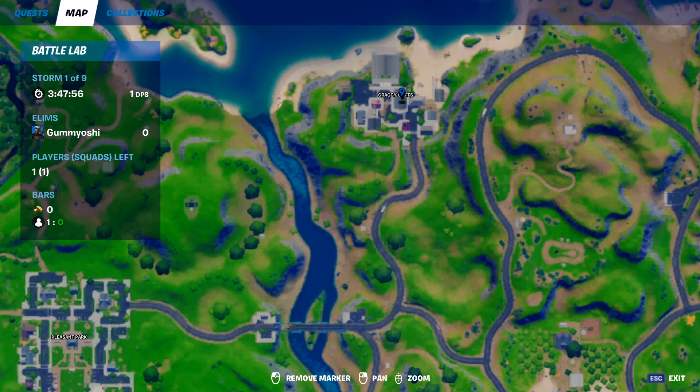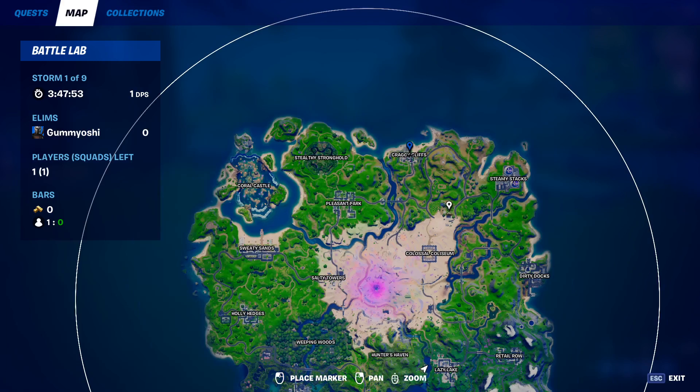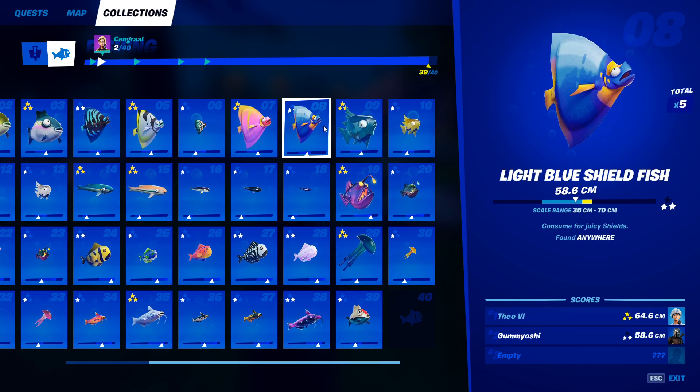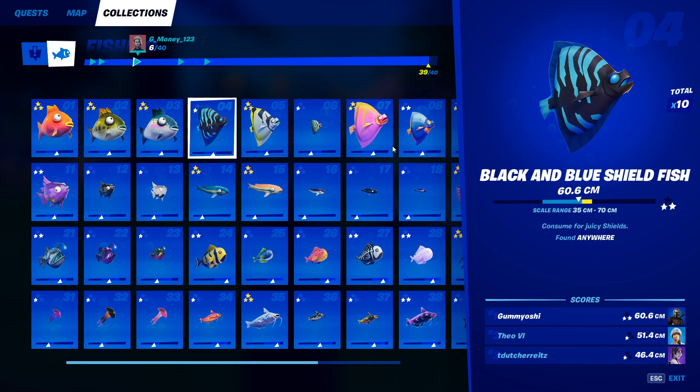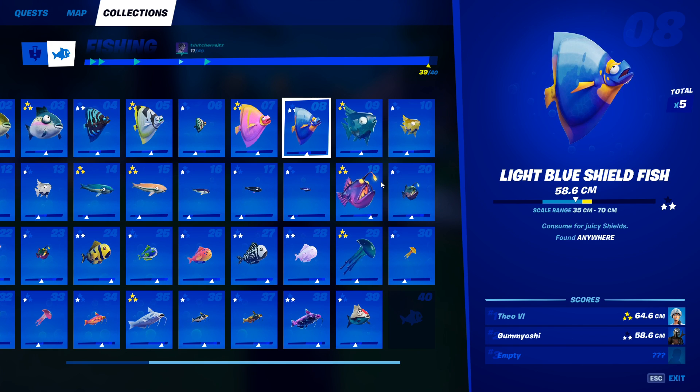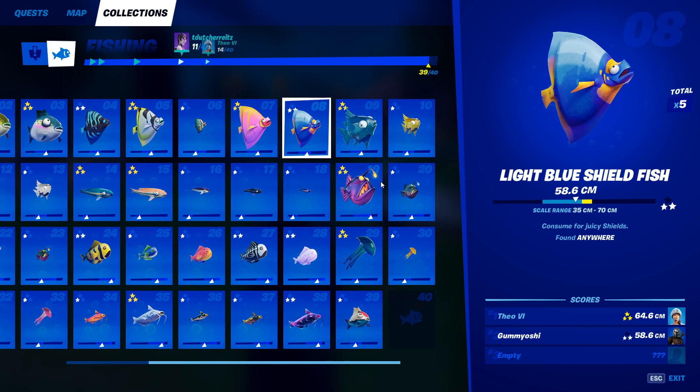If you don't get one, just leave the game and come right back in and you will be able to get it on your second or third try. Next up we have the light blue shield fish. This guy can be caught anywhere and is basically the exact same as the black and blue shield fish — any type of fishing rod will work. Good luck on catching number eight.